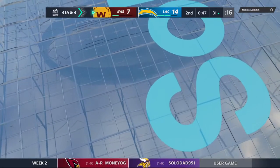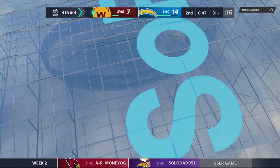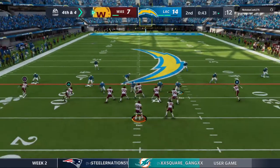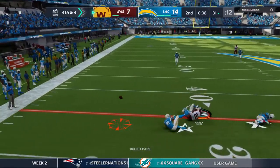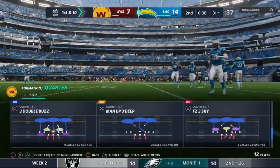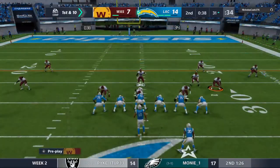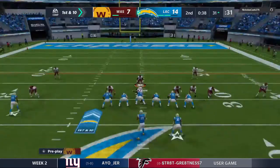They break the huddle and go for it on fourth down. Wentz — this is incomplete. A curious decision to go for it doesn't pay, and the Chargers will get the football back in excellent field position. Line of scrimmage, the 31, now first and ten.